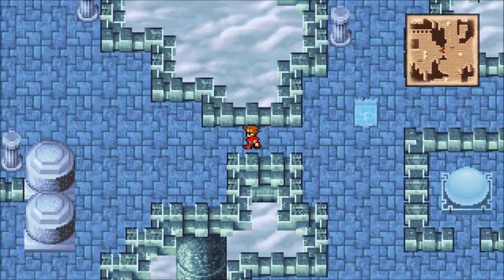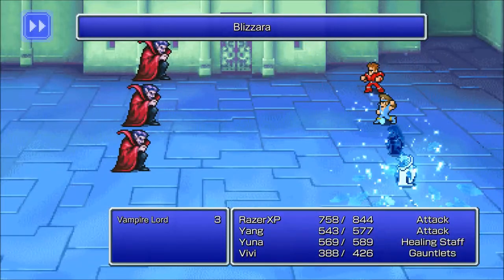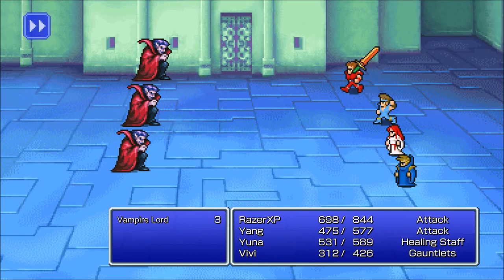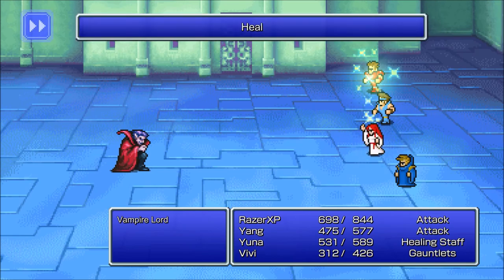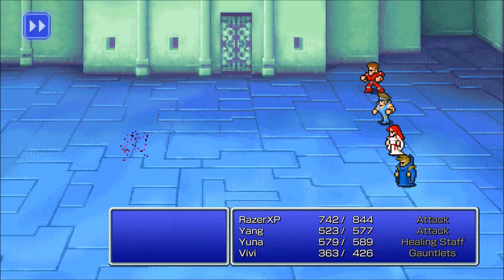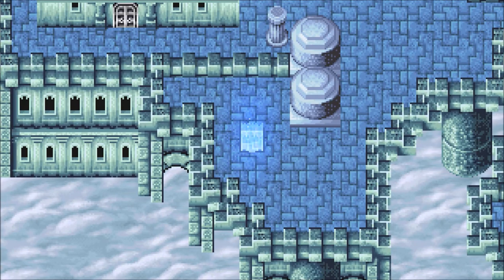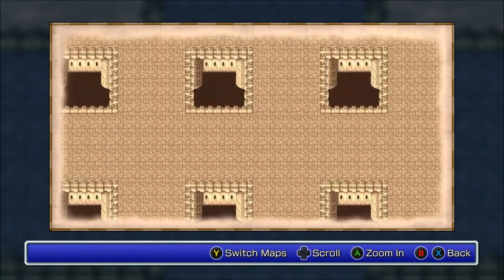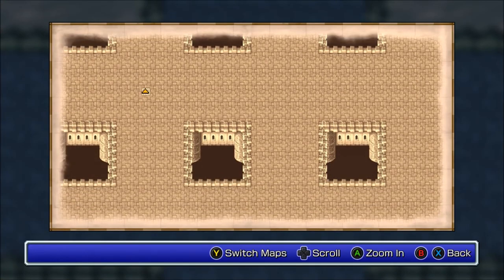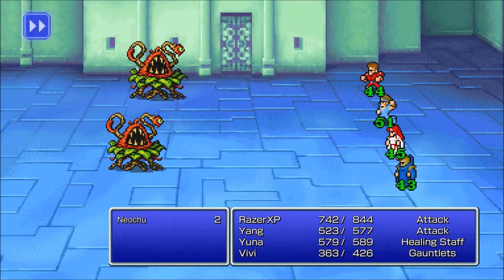New enemy here: Vampire Lord. So it's an upgraded Vampire — Vampire was a boss earlier on if you remember correctly, but it was a very easy boss. This room has no chest, we just go right up there to the next floor. New enemy: Oh, Nioh too — we've fought these before.